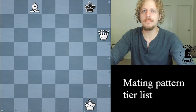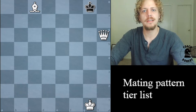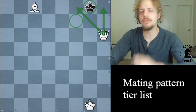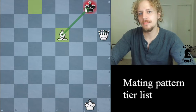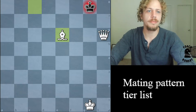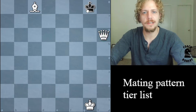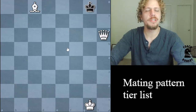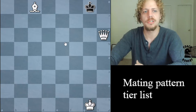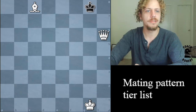This one's called Balestra Mate. No chess player really knows it by that name, but it's important nevertheless because it's similar to the killbox mate — the queen is building this barrier. These are the only two squares safe for the king, so you play this move and finish it off. If you've somehow earned a bishop and queen over their king, it's easy to stalemate if you don't know what you're going for. So definitely tier one.